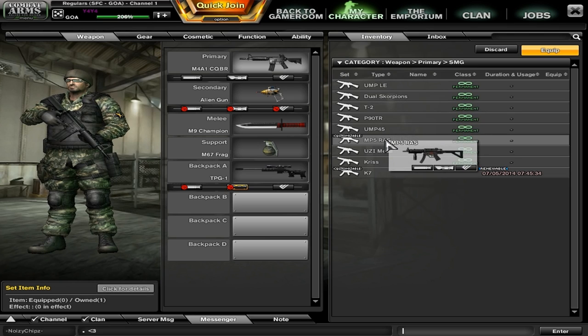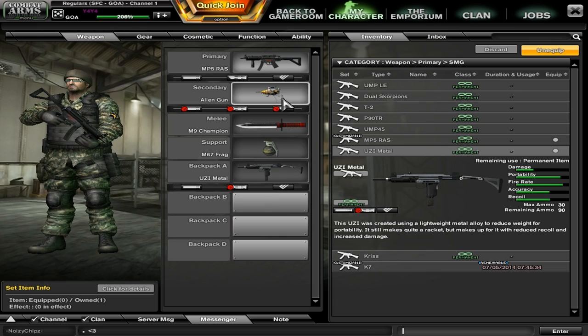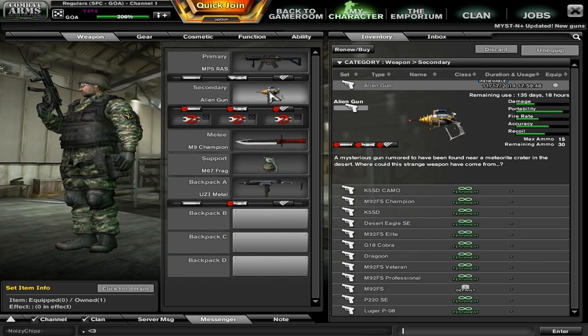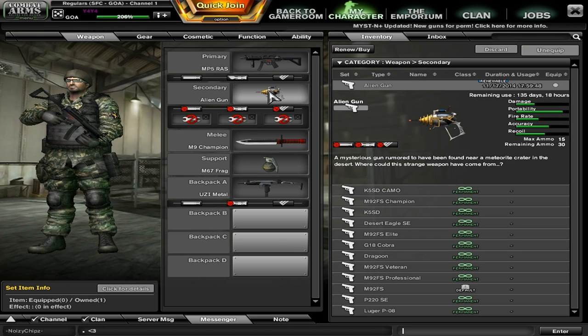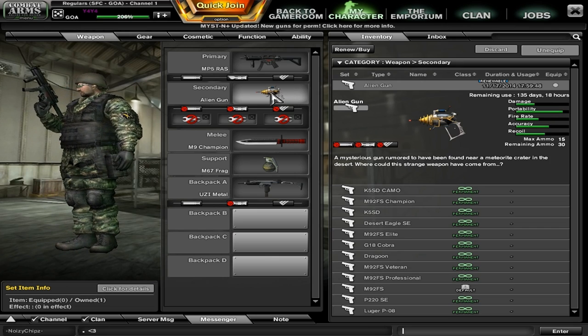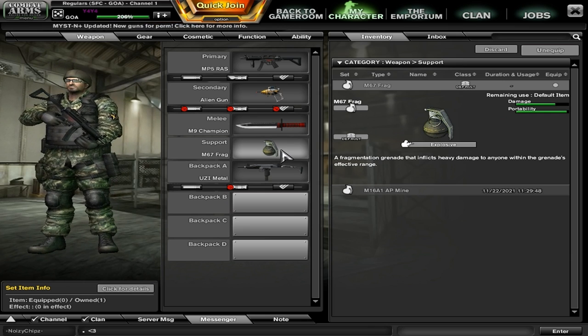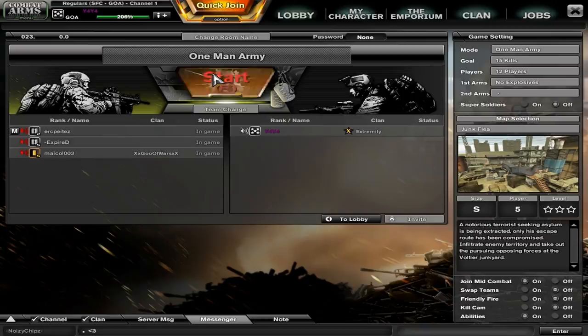So from there I'll go with MP5 RAS and Uzi Metal since I don't want to buy a P90. Make sure your pistol is either a USP, G18, or an alien gun — but I'd recommend the USP, that's pretty decent. The M9 is fine too. A support frag is fine, and you can get a frag pack if you like, but I'll skip that for this video.